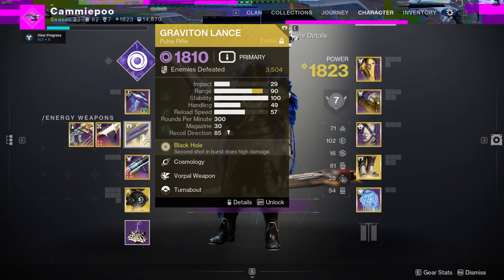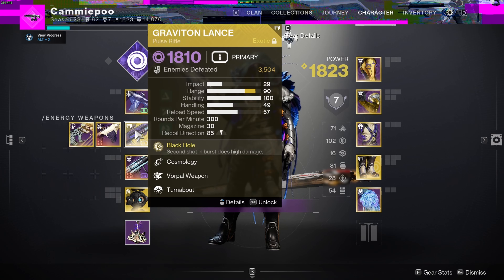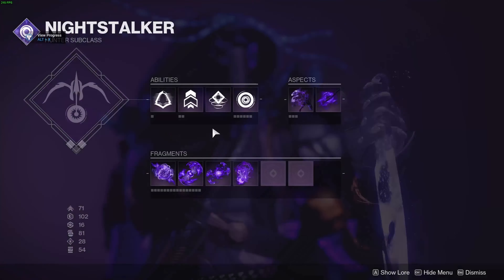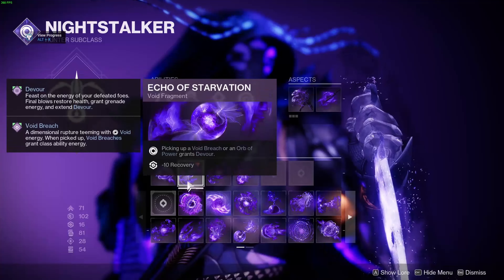For weapons, my main weapon is Graviton Lance, a void pulse rifle that causes void explosions on kills — helps do more AoE damage to large groups. If I had a Buried Bloodline, I'd probably run that instead. And if I was running Buried Bloodline, I would probably take off Echo of Starvation because Buried Bloodline already gives you Devour.